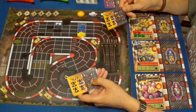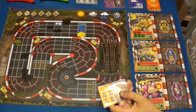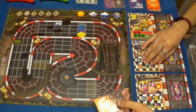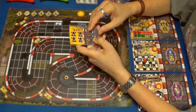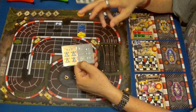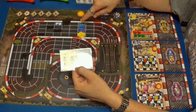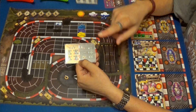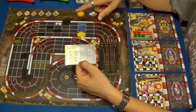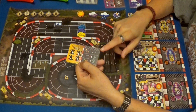Creo que voy a usar esta. Luego cogemos una carta para el Gamusino, que es el segundo en posición, y otra para Iyu. Nosotros vamos primero y podemos hacer una acción de ataque antes de empezar la partida. Podemos hacerlo antes de empezar a correr, mientras corres, o cuando haces el último movimiento.